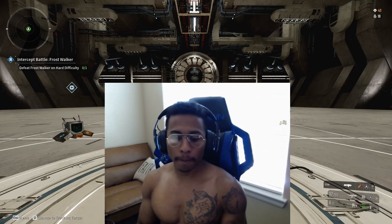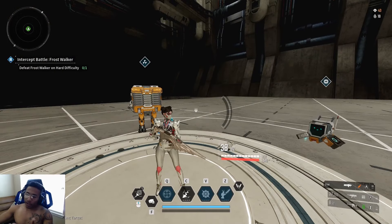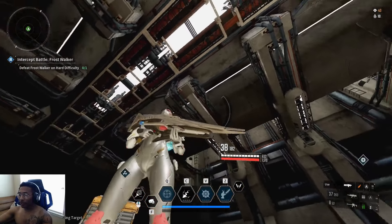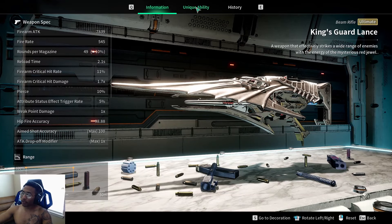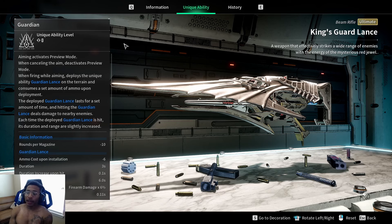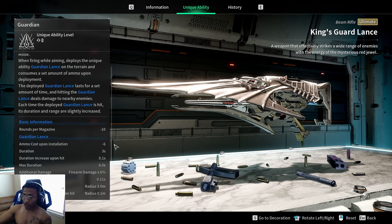Alright, so we got the Kingsguard Lance right here. It looks aesthetically nice — it's a fancy little beam rifle. Let's go over the unique ability and base stats as we always do. The unique ability is called Guardian. Aiming activates preview mode; canceling aim deactivates preview mode. When firing while aiming, it deploys a unique ability called Guardian Lance on the terrain and consumes a set amount of ammo upon deployment.